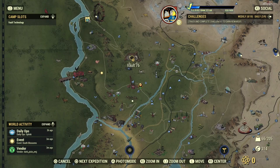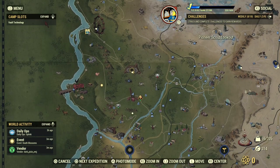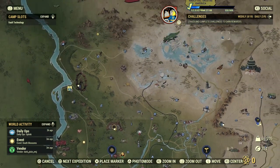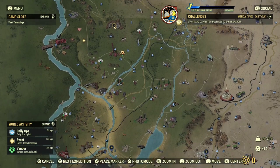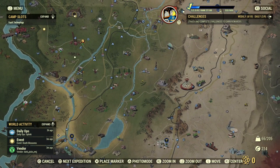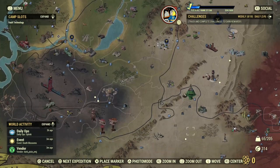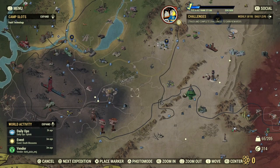Location is everything. Make sure you are near one of these key areas: Vault 76, the Crater, the Brotherhood of Steel area, and Foundation. These four areas are free to travel to, and positioning near them is a great way to make some caps.